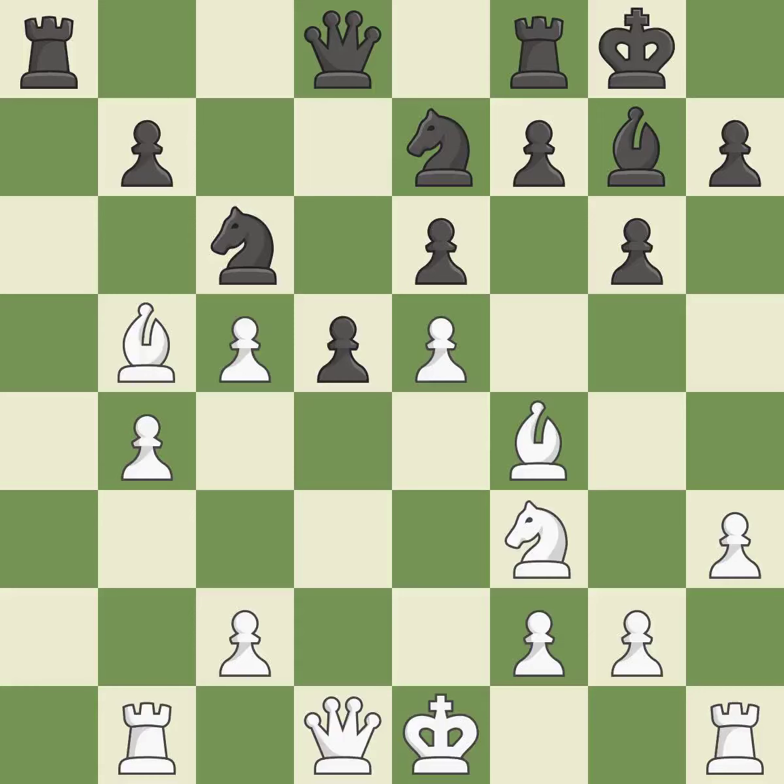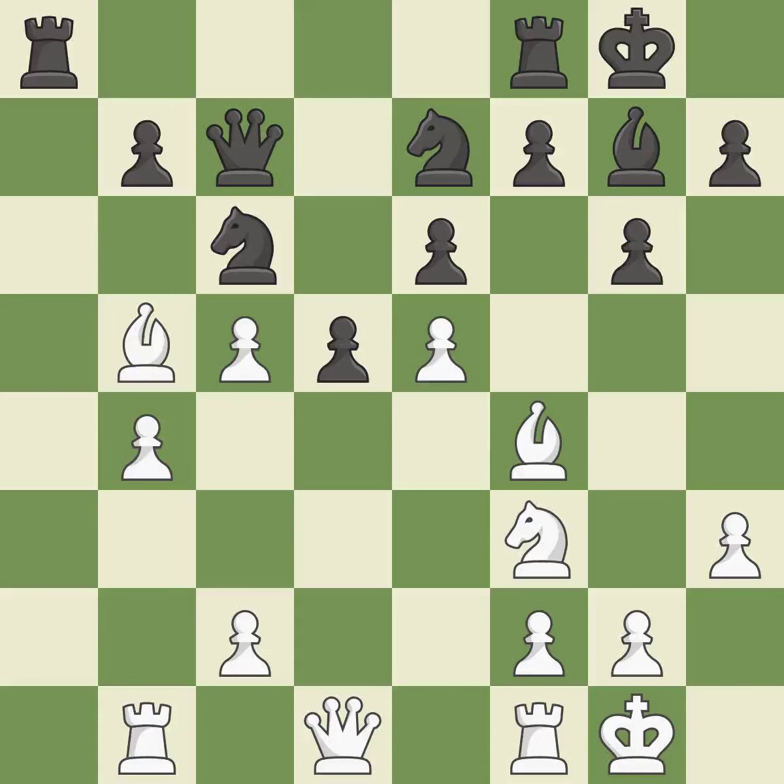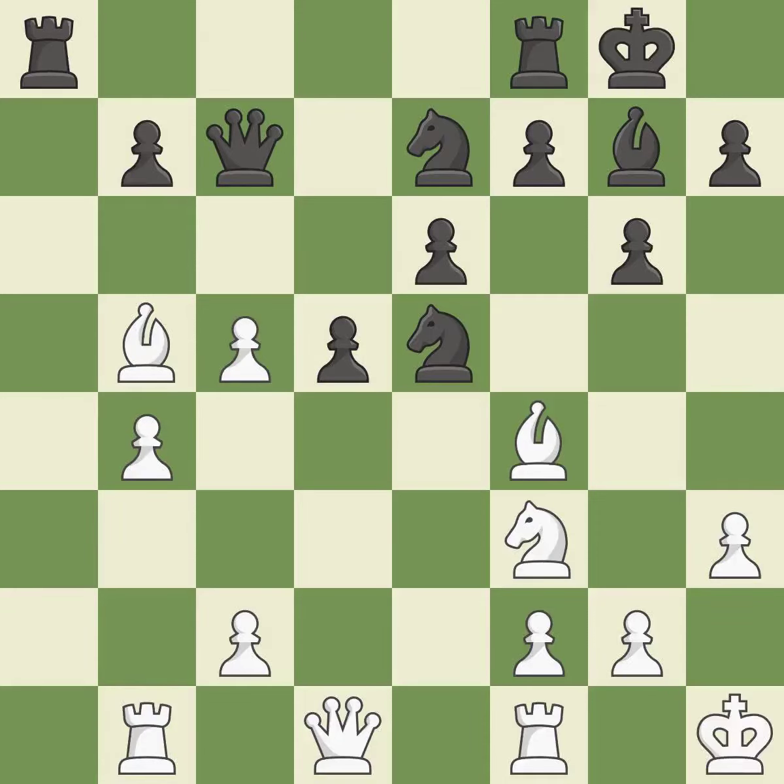The rooks are linked, making it easier for them to work together in the future. Castling develops a rook while also moving the king to safety. Castling to the same side of the board as the opponent tends to lead to less sharp positions compared with opposite-side castling. This seizes a helpless pawn. This is the only good move.